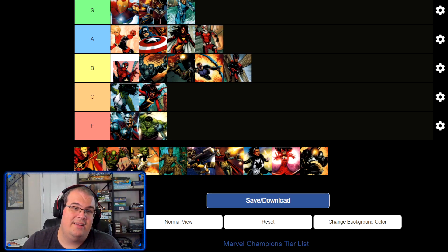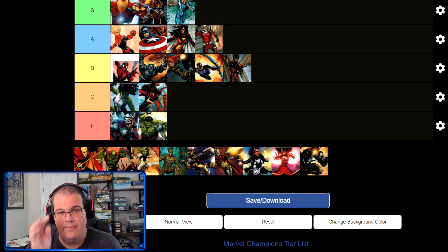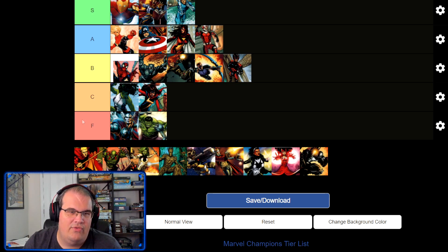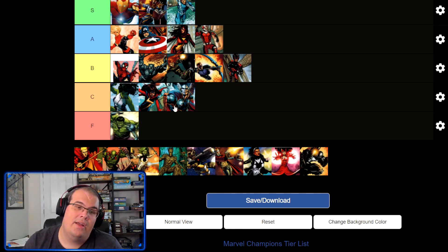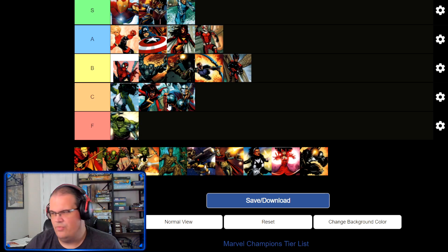The first thing we're going to do is look at the tier list and make a few changes. The first change is with Thor. Thor was in the F tier, one of the bottom tiers, and I am moving Thor up into the C tier. He's gotten a few cards lately in some of the newer Galaxy's Most Wanted sets — more Asgardian cards, more Aggression cards — cards that really helped Thor be a bit stronger and more versatile with his playstyle. So I feel like he has improved greatly.